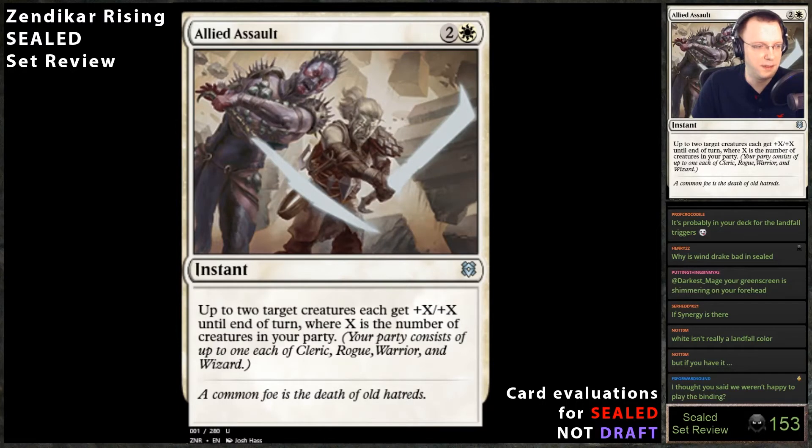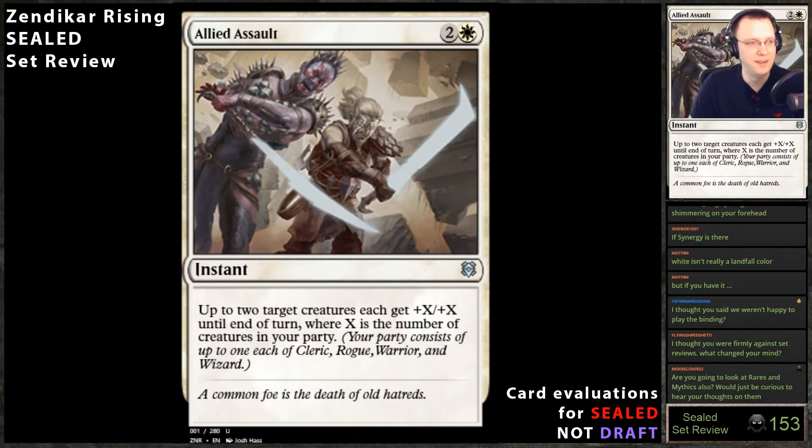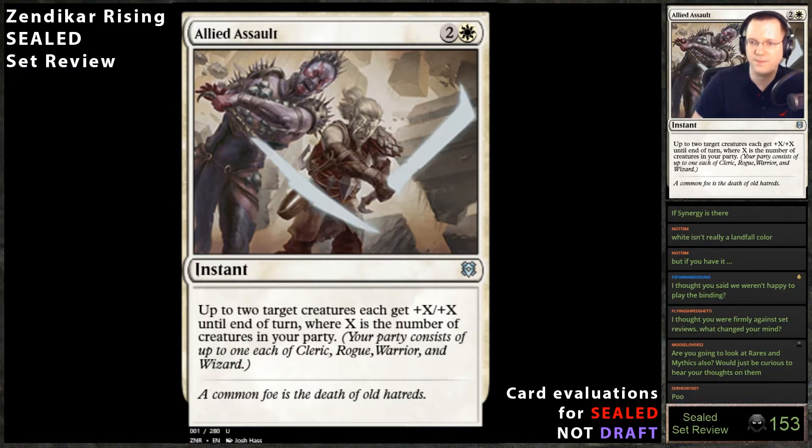Let's look at uncommons. Ally Assault — light it up — targets up to two creatures, each gets +X/+X where X is the number of creatures in your party. Synchronized Strike was a bomb in other formats, but that also untapped them, which was a big part of what made it a bomb. This does not untap them. Synchronized Strike was two green, untapped two creatures, they get +2/+2. This says 'up to,' which is nice, so you can actually play it when you only have one creature in play.